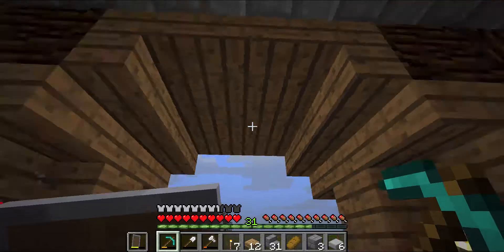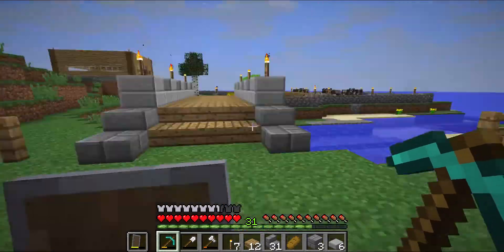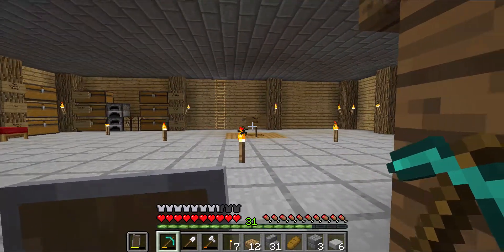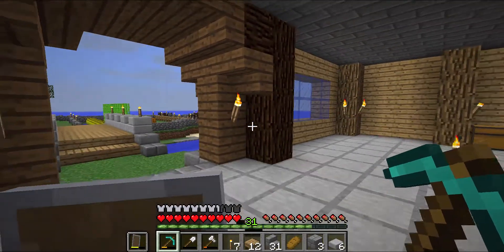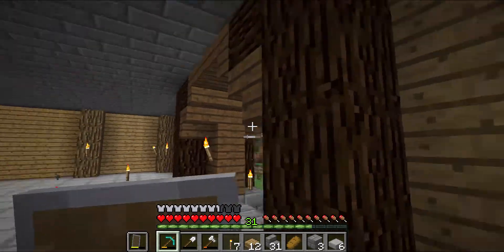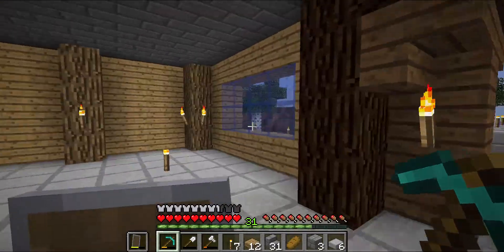There's a big open doorway right now - I'm using some stone and wood steps. This is actually spruce wood right here, which I think looks better than just regular oak wood because it's a little darker.